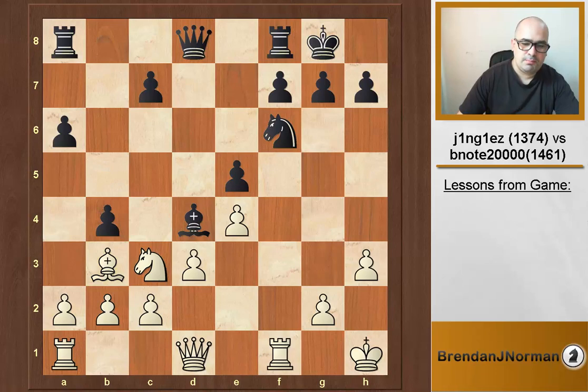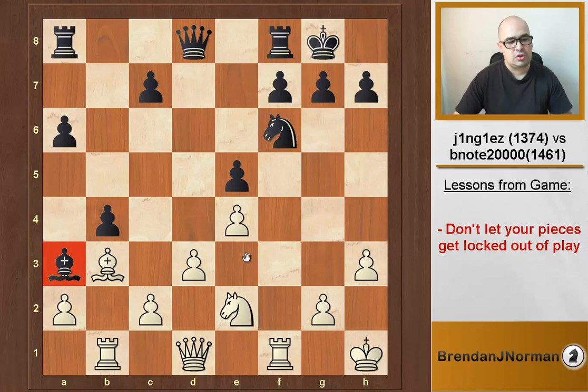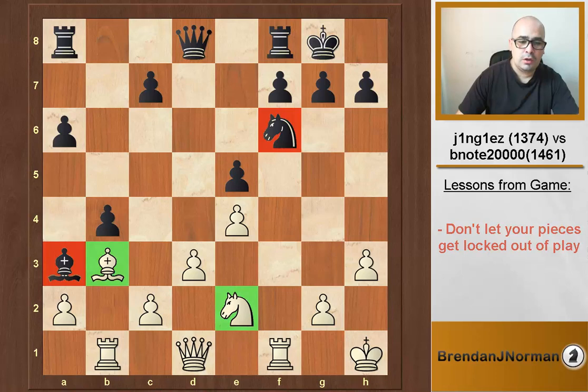So b5, bishop takes d4 — if he took with the pawn he would be winning, but he didn't. He took with the bishop, and now after bishop b3 you get to keep your bishop. He plays b4, greedily trying to get the pawn, but I don't think that's very good. Justin plays knight e2, this guy takes, and Justin goes rook b1. The best move for black is bishop d4 — centralized and still a good piece. The move he played, bishop a3, is a terrible move because this bishop is simply out of the game. Justin will be playing with an extra piece effectively, because the bishop on a3 is not participating.